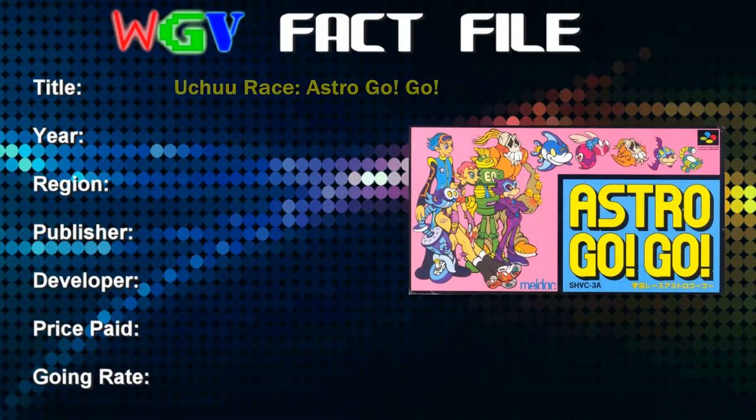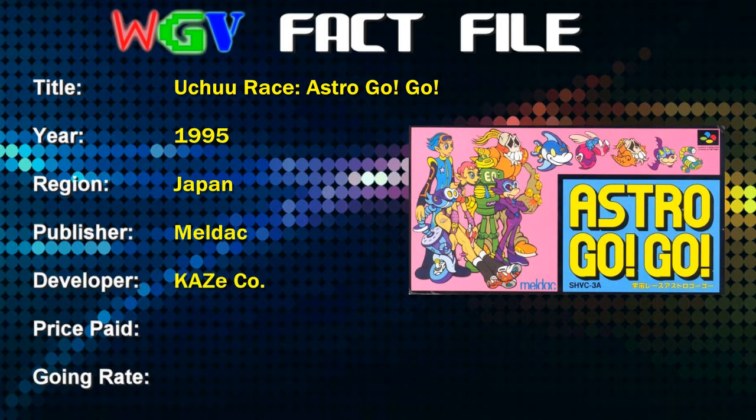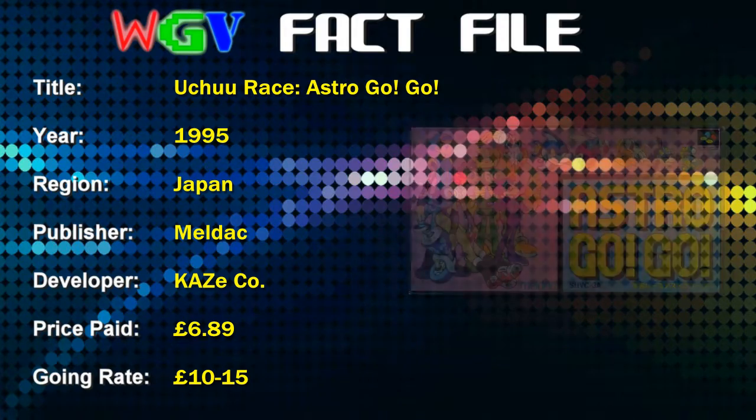Let's take a look at my stats for this one. The full title of the game is Uchu Race Astro Gogo, released for the Super Famicom in 1995 — another Japanese only release, published by Meldak and developed by Kaze Company. Pretty cheap game this one; I paid £6.89 for a box copy of it several years ago and you can still get it for between £10 and £15 fully boxed and complete.